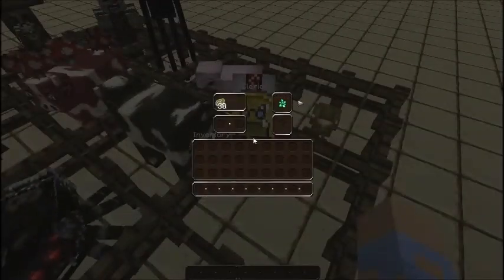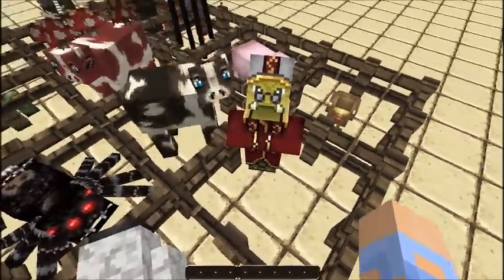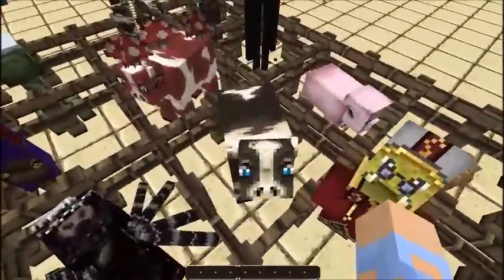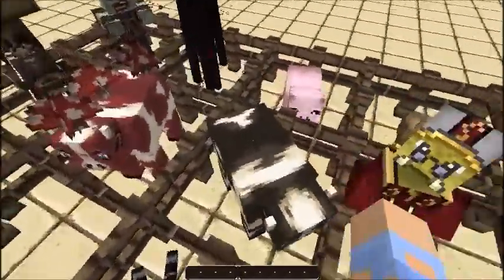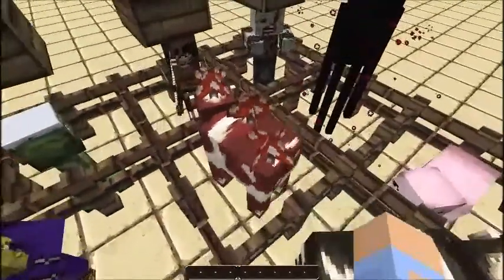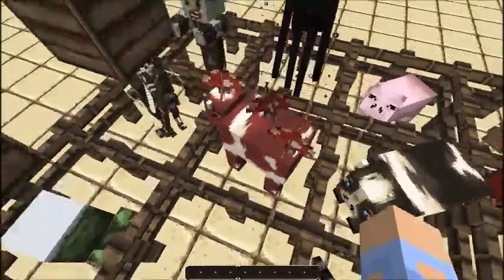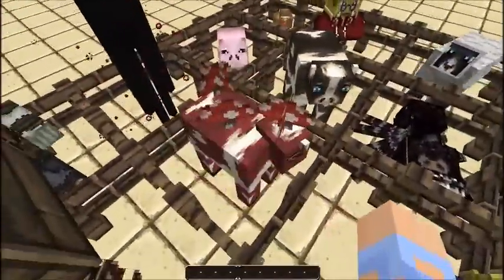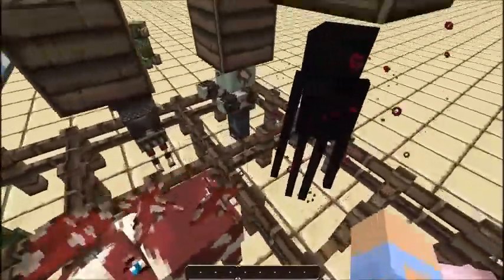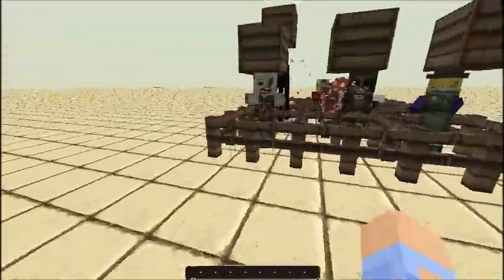There's a villager — it looks more like a zombie villager. There's a cow that looks kind of normal except for more detail in it. Same with the mooshroom — basically the same thing except red with mushrooms on it, looks kind of funny. And there's a zombie, and some TNT.